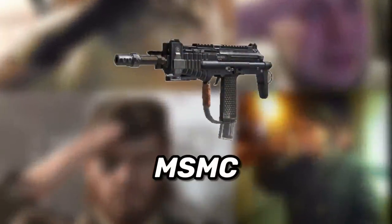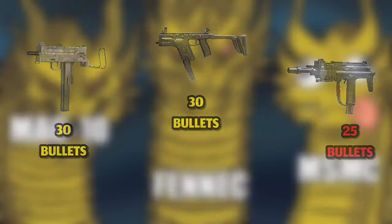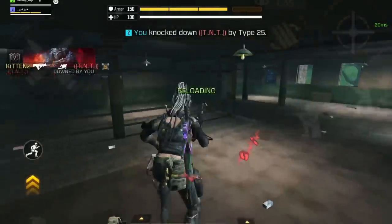For honorable mentions, first is the MSMC — it's like a bad version of the MAC-10 and the Fennec, and on top of that it has 5 fewer bullets in the mag. Next is the Type 25, which is also a worse version of the M13. It makes a decent SMG and assault rifle hybrid at close range, but the M13 is always the better option.